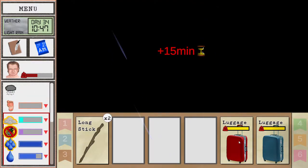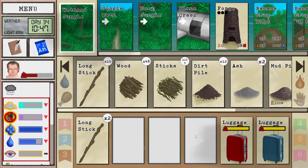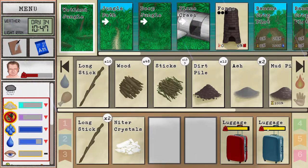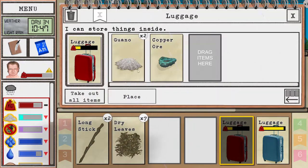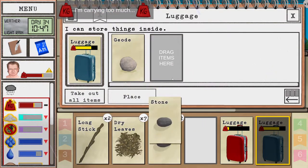Home sweet home! The neater crystals we're gonna drop off into the cave in case we want to make some dynamite one day — that might come in useful. Guano we're gonna put inside the cave as well, as well as these stones.